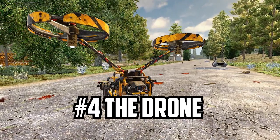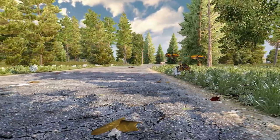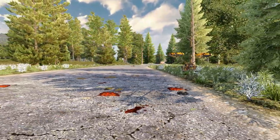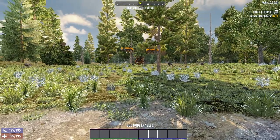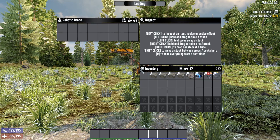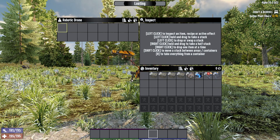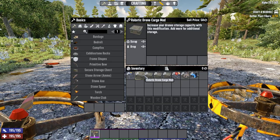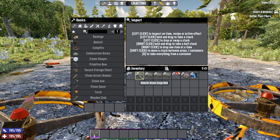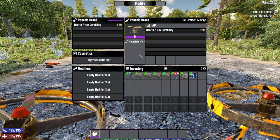Number 4 is the drone, which was a bit buggy at the start of Alpha 20 and isn't 100% fixed — especially in multiplayer. Most of the time in single player these days it's fairly stable. The drone starts off giving you a base of 16 extra inventory slots, but you can also get cargo mods which each give you 8 more inventory slots. And yes, they can be stacked.